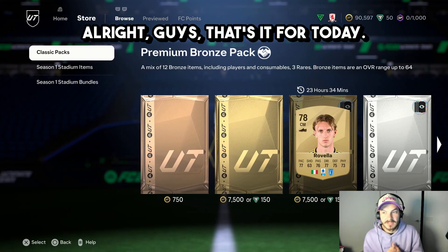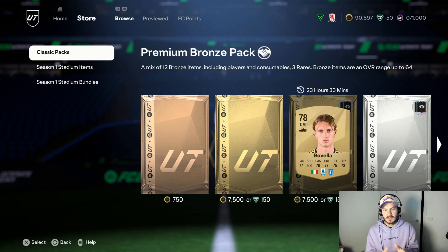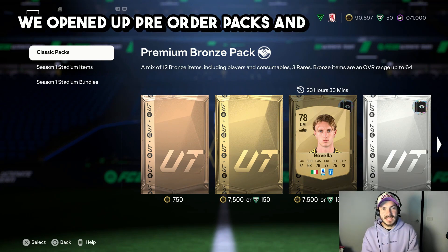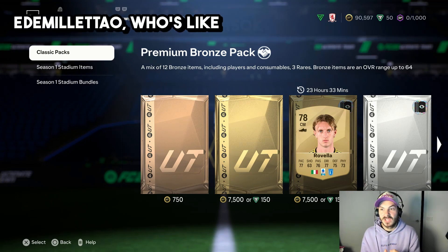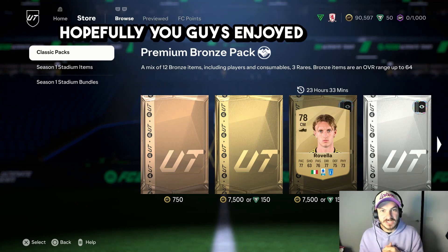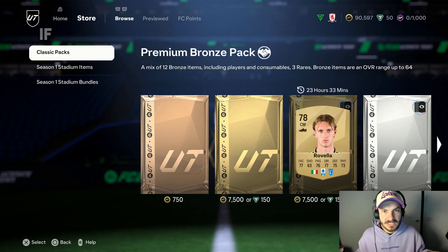Alright guys, that's it for today. We've got 90,000 coins and Eder Militao from our pre-order packs and 4.6k. We opened our pre-order packs and welcome back packs, 4.6k favour points, and we got 90,000 coins, Eder Militao who's like 150k plus, Granit Xhaka walkout, and a couple of other ones. Hopefully you guys enjoyed the video — please smash that like button. Next video we're gonna do a big pack opening, probably 24,000 favourite points. If you want to see that, hit that like button — let's go baby!